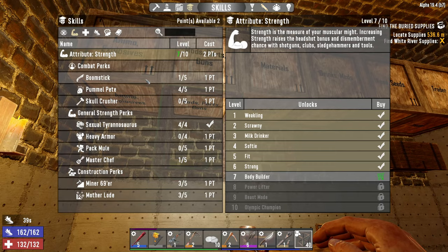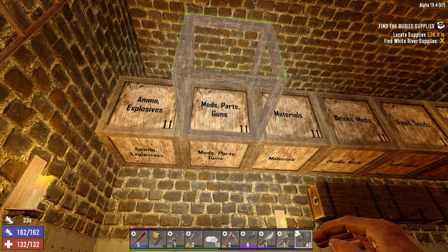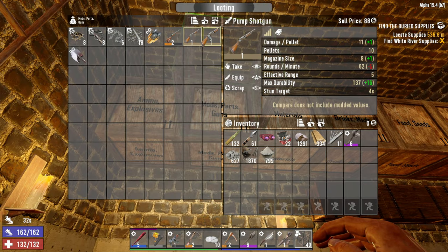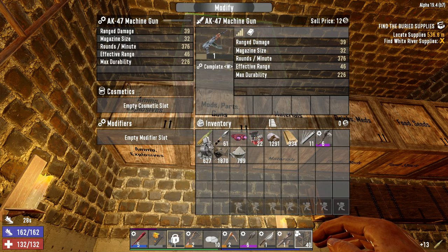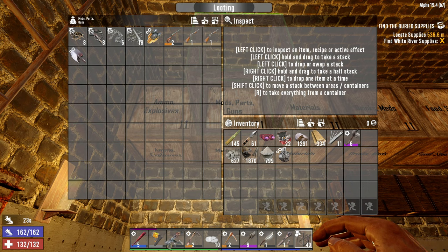We got two skill points today and I'm going to throw those into Boomstick. We are going to pull out one of our pump shotguns and retire our AK. It served us very, very well, but there's a time to rest and our little AK has finally reached that point.